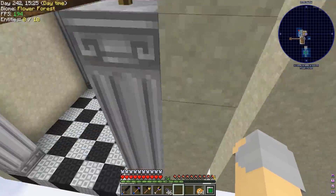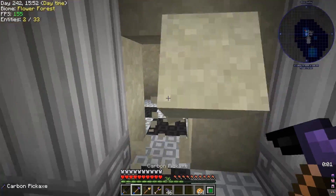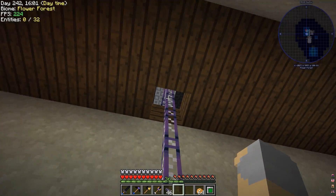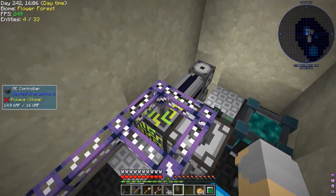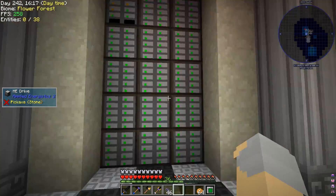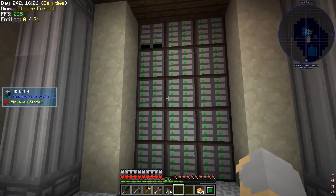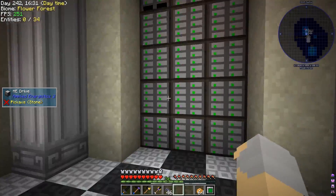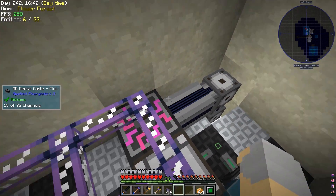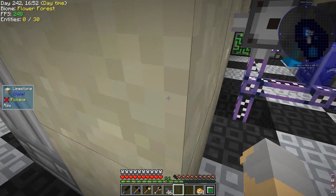So basically, Applied Energistics has some limitations. It's an amazing mod that allows you to do so many different things, but it does have limitations. Essentially each one of these cables can only support eight different things — each one of those things is called a channel. So like for example this array of drawers — this is eighteen things, therefore this would use eighteen channels. Actually these are five high so it would be fifteen channels, but still this would use a whole bunch of different channels and each one of these glass cables here can only support eight.